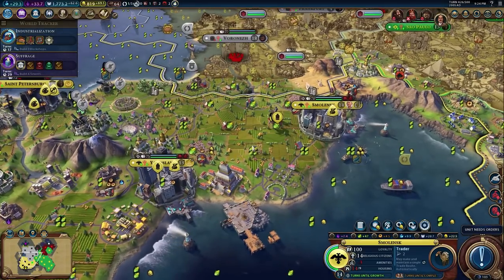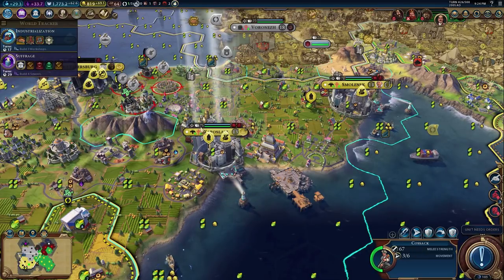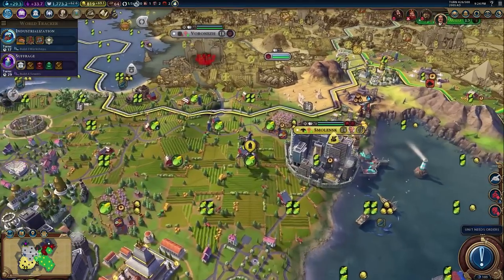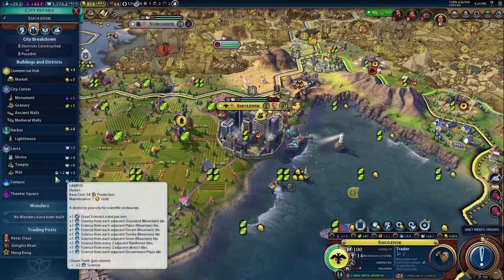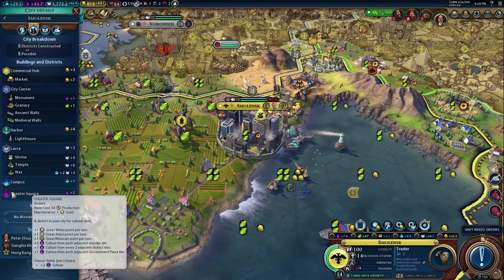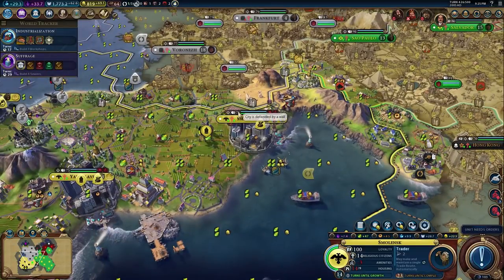Let's look at a late game example playing as Russia. Our strongest melee unit is a cossack, so our base defense for all cities is 67 minus 10, giving a starting point of 57. For one of our cities, we start at 57 and add 2 for each district: 59, 61, 63, 65, 67. We have medieval walls, so that's 69 then 71 — adding 2 for each wall level. That's how the game arrives at 71.